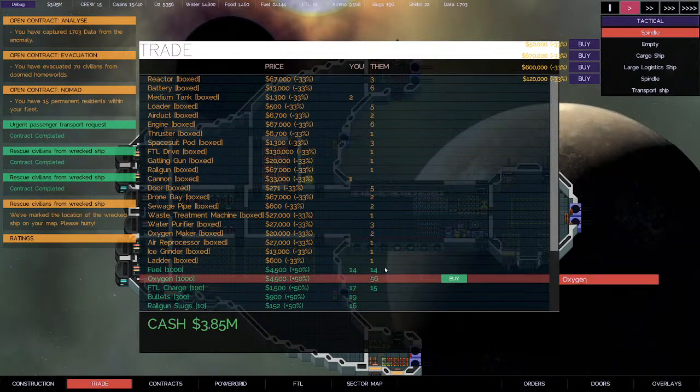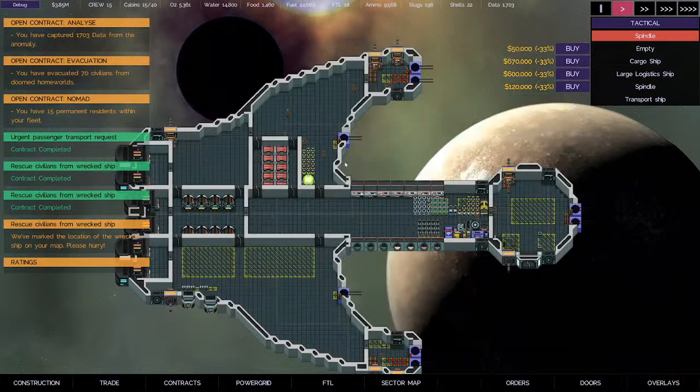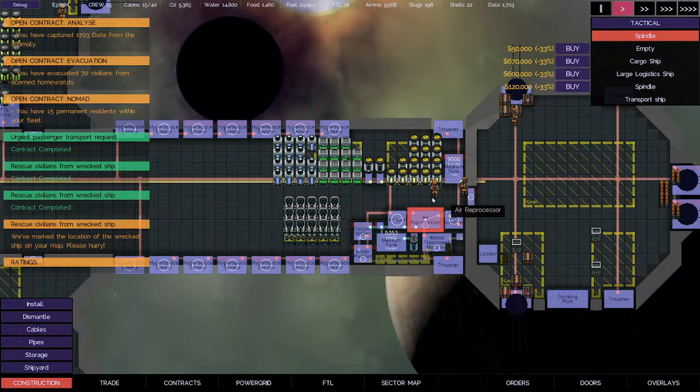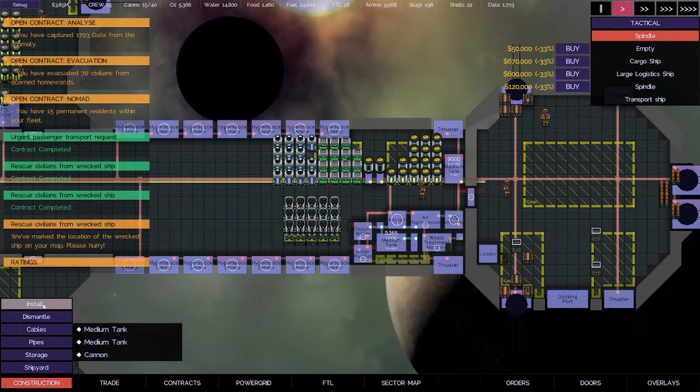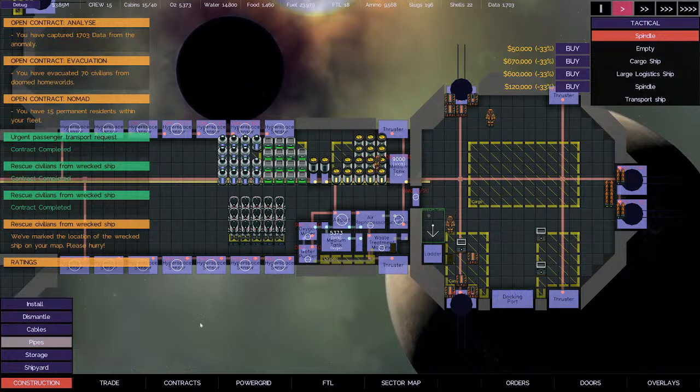Trade — everything is plus 50%. Food, water, 1700 data, ammo's good. One issue we had when we had a bunch of people earlier was CO2. I can install two air processors per one CO2 scrubber, but this is getting blocked because I can't process enough of it. So what I'm going to try to do instead is install a buffer for the CO2 right now, so when we have extra people on board the scrubber will push it into this tank, and when they're gone it'll get processed out into the ship.